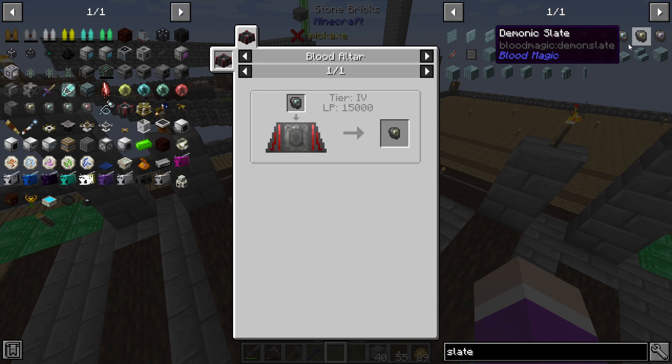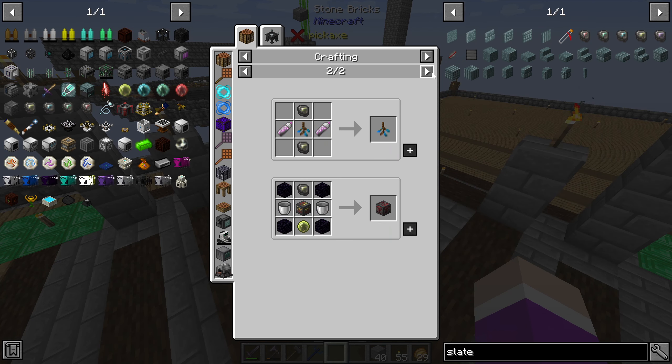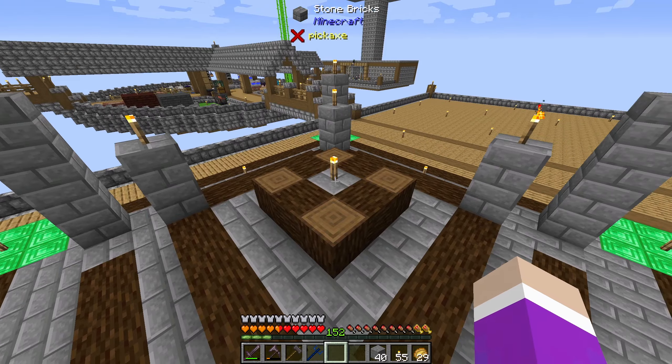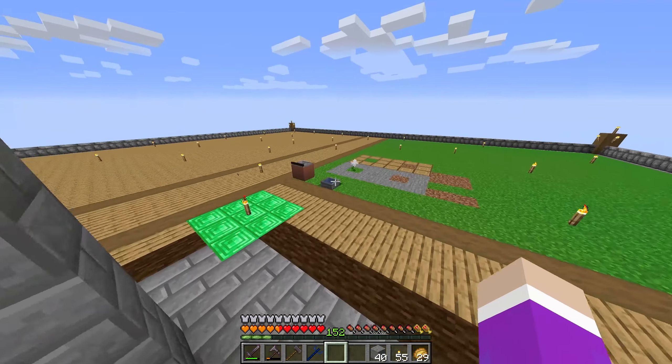For some reason if we look up slates, ethereal slates are disabled and there's no way to make them, so the max tier we can use is demonic slates. Even then there's no actual useful recipes in this pack for it, so the only option is to make rune of augmented capacity to increase the blood inside the altar.